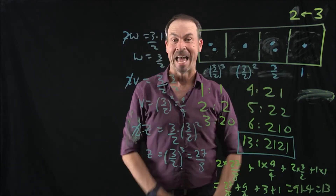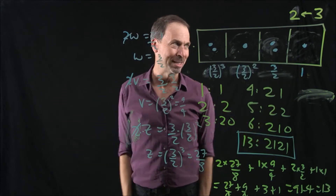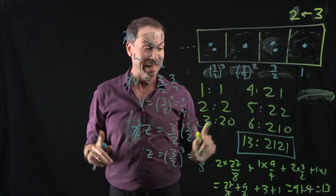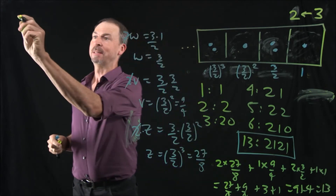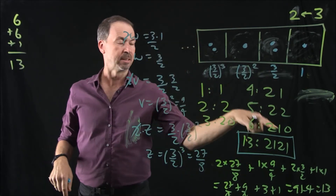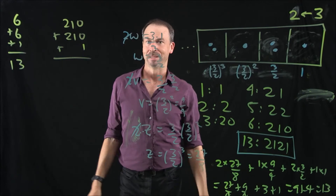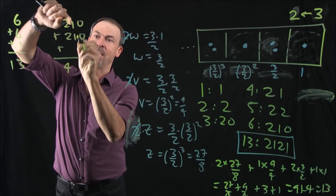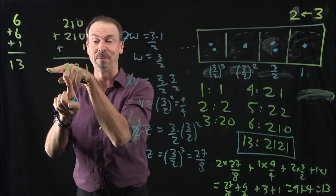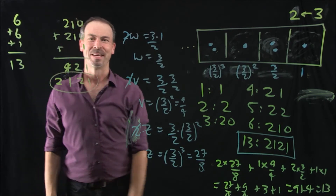So yes, we can actually encode numbers using coefficients 0, 1, and 2 with powers of 1 and a half — a very interesting version of base 1 and a half. Now I'm wondering: can I do arithmetic in this weird base? Well, 6 plus 6 plus 1 is 13. In this base 3-2 version, 6 is 2,1,0. So 2,1,0 plus another 2,1,0 plus 1. Going left to right: 2 plus 2 is 4, 1 plus 1 is 2, 0 plus 0 plus 1 is 1 — giving 4, 2, 1. But 4 dots in a box: 3 explode to become 2, leaving 1 behind. Look at that — it really is 13!